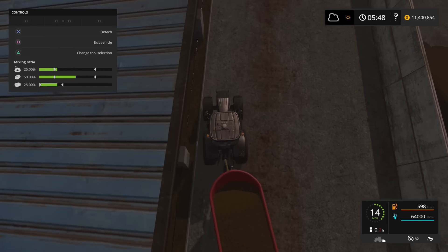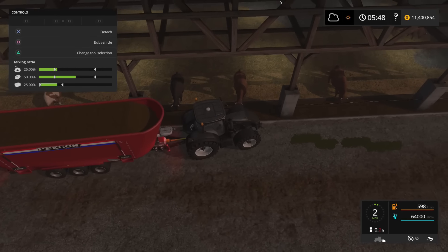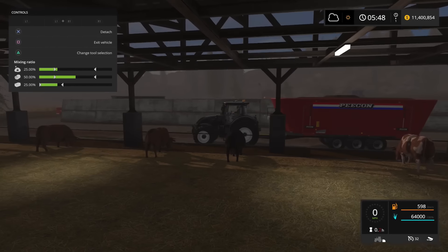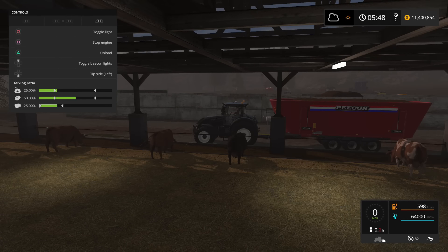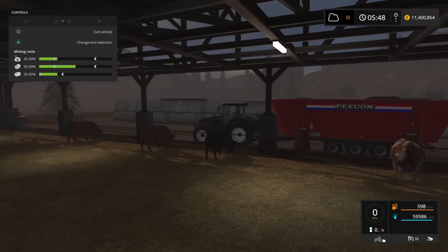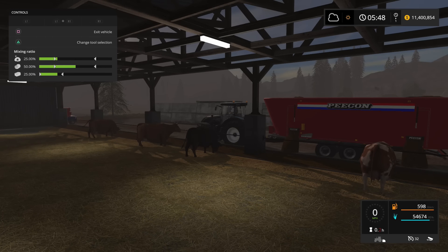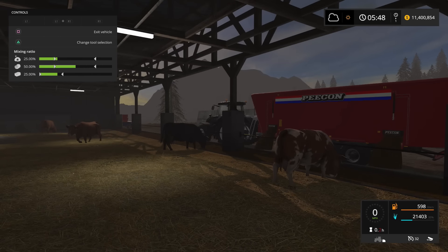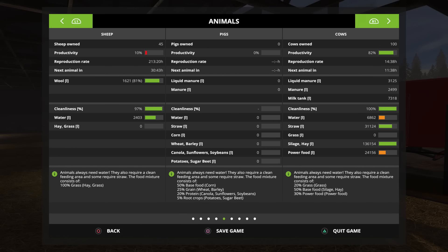I'll also show you what it looks like when it empties. If you notice, it's got two doors it unloads from, so it can dump a little bit faster. As I'm unloading this, look how fast the power food is filling up. You'll notice it's also filling up the silage — the reason is that power food contains silage in it when you do a perfect mixed ration.